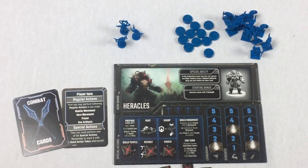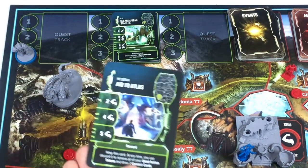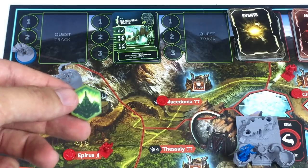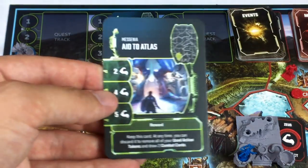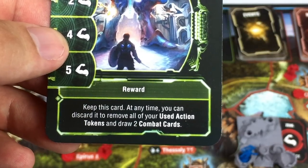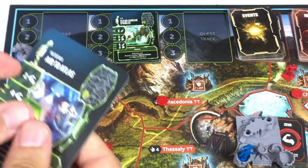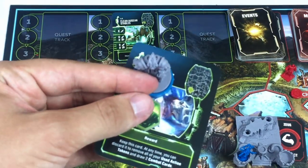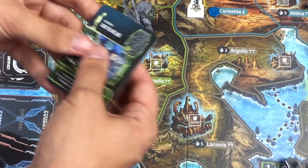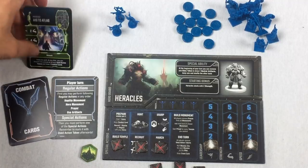Back to Heracles. For hero movement, I'm moving his quest marker to step three, which means the quest is complete. When you finish a quest, you earn the glory token for the matching color region and receive the quest reward card. This one says: keep this card — at any time you can discard it to remove all your used action tokens and draw two combat cards. That's very powerful.